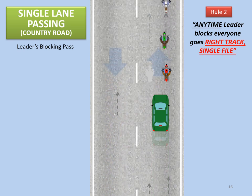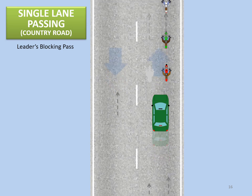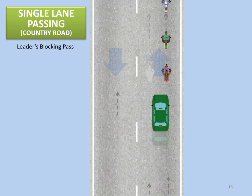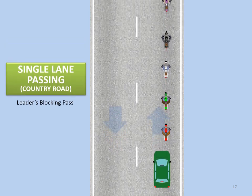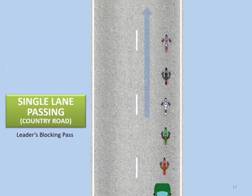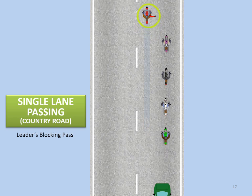Note the vacant rider position next to the leader. Let's look a few yards ahead of the green passed vehicle and see why riders go right track, single file, anytime the leader blocks. Leaving the left track available means the leader doesn't have to use the oncoming traffic lane to resume the lead position. When appropriate, the leader signals to resume staggered formation.